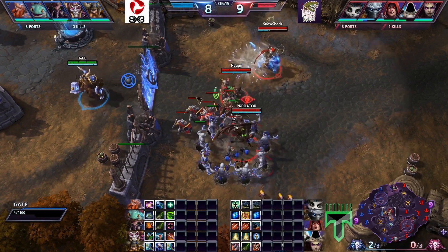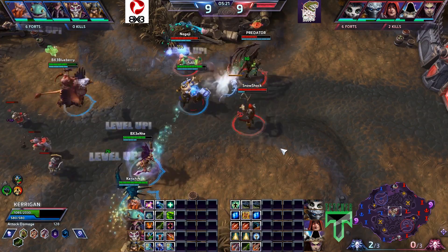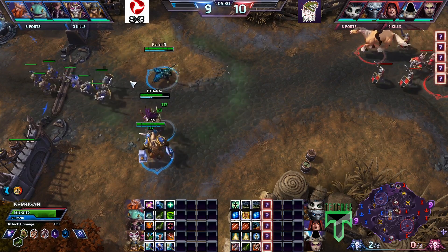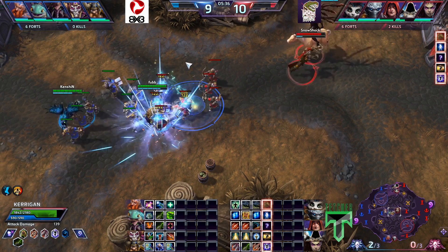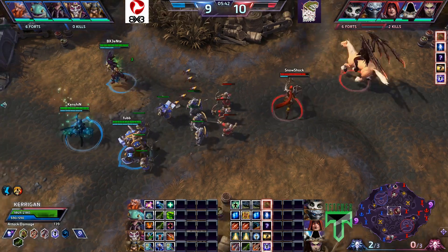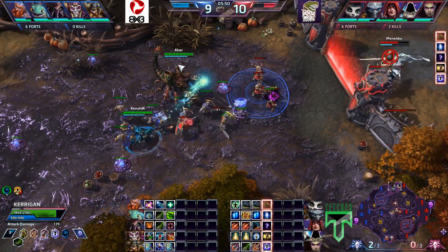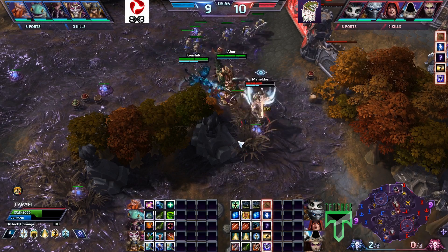But they're already losing two towers, so they're way behind in the experience lead, which is going to cost them because they're about to hit level 10. Blueberry and Aha jump in straight onto Predator, who is able to just walk away with the help of Nagachi. This is a very interesting playstyle difference — BX3 are very much focused on the objective, but they're actually falling behind in terms of levels because Raptors have managed to take down more buildings and been in lane more consistently, getting a bit of an XP lead.